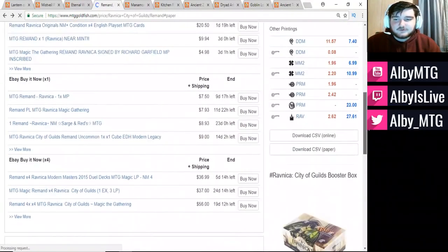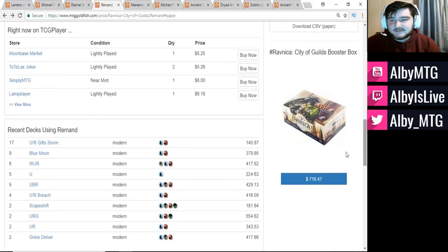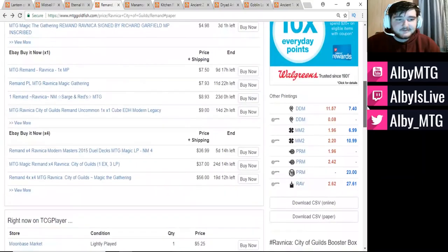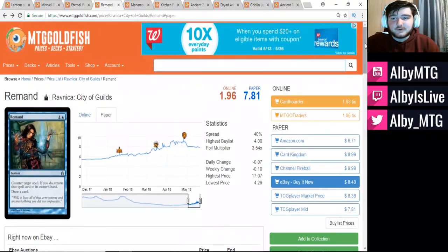Aside from that, every other Control/Tempo variant plays it in Modern. Even things like Scapeshift — the four-color version with Bring to Light — is currently playing this as a way to give themselves additional turns to stay alive and have the turns to combo off. And then Blue Moon, Jeskai, and Grixis Delver all use it as a great counterspell. Definitely in need of a reprint — it hasn't been reprinted since Modern Masters 2, and those versions are at about $7, still above the $5 mark. Seeing it in another Masters set could do wonders for this card's price.